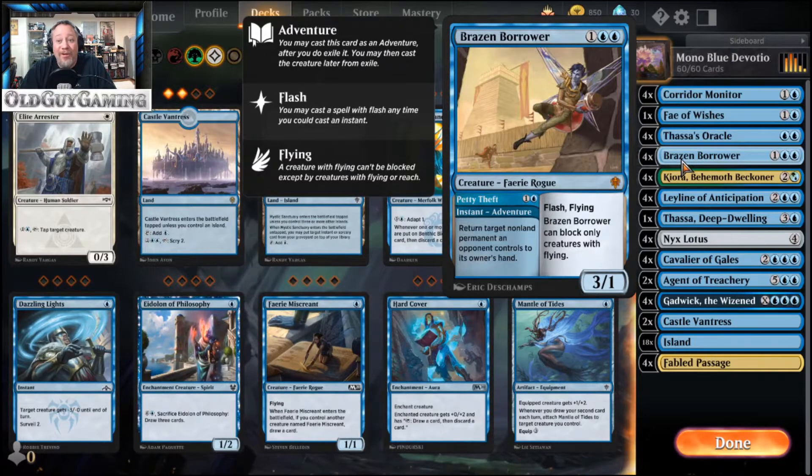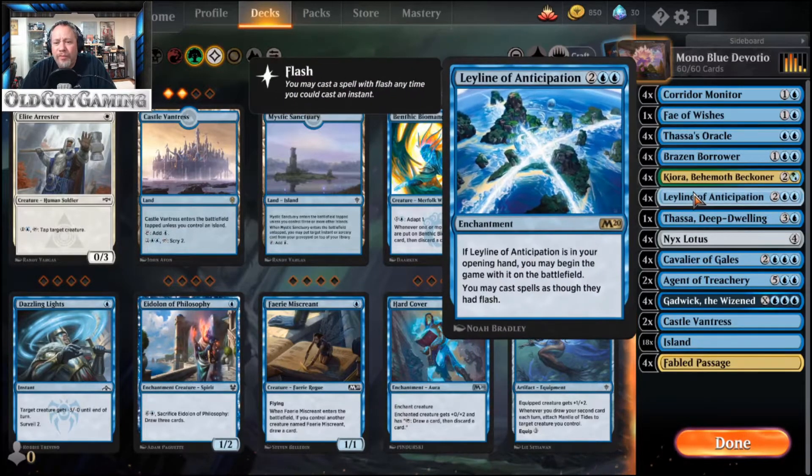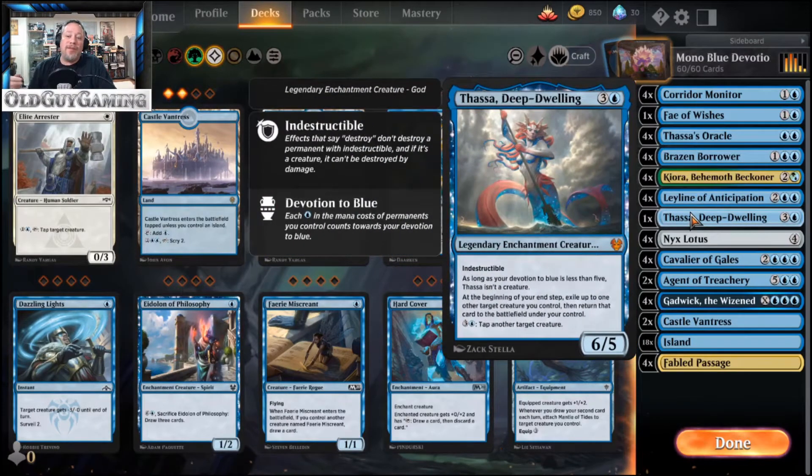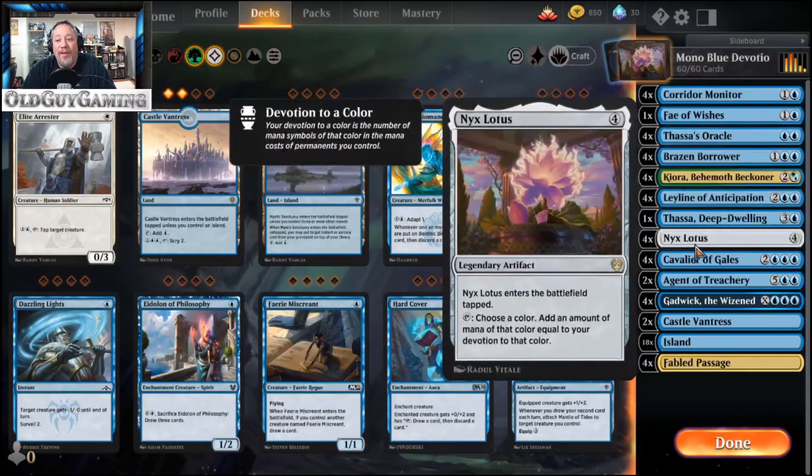Four Brazen Borrowers, because why not — super annoying, helps slow down the pace. Kairo is in here as well, being able to untap the Nyx Lotus more than once with Corridor Monitor to absorb a whole bunch of cards out of your library as quickly as possible. Leyline of Anticipation — you'd prefer to have at least one on the draw whenever you get it, but if it's in your opening hand you're getting it for free. If not, you may cast spells as though they had flash. Thassa, God of the Deep is your other alternate win condition — she's a 6/5 for 4, you'll have the devotion since you have oodles of blue mana. At the beginning of your end step, exile up to one other target creature then return that creature to the battlefield under your control. This is where you can keep bouncing the Oracle over and over again until you blow through your library and win the game.